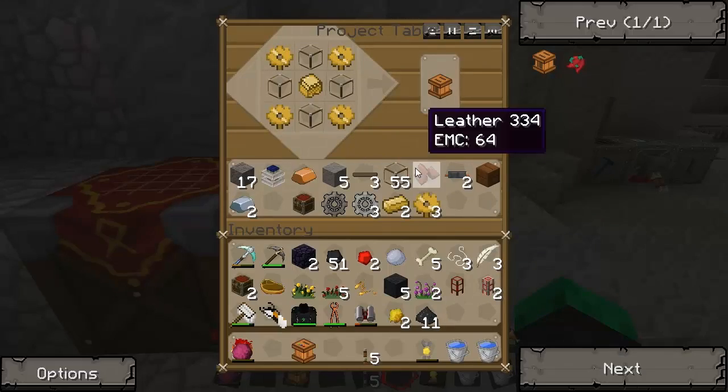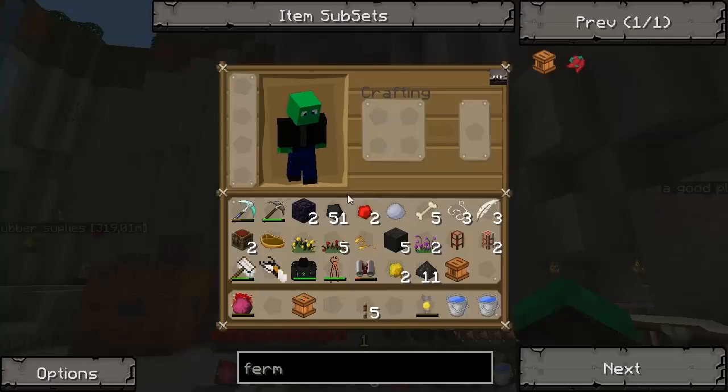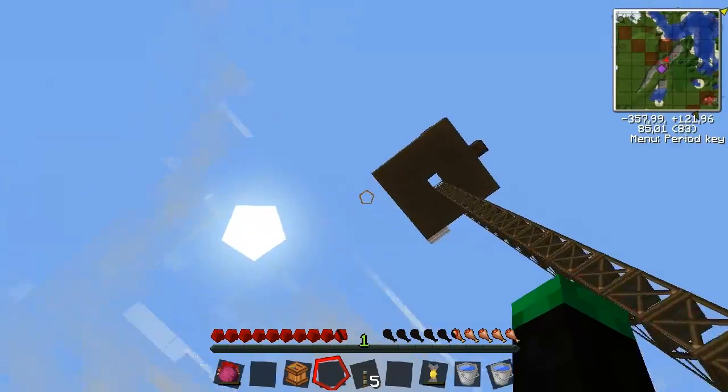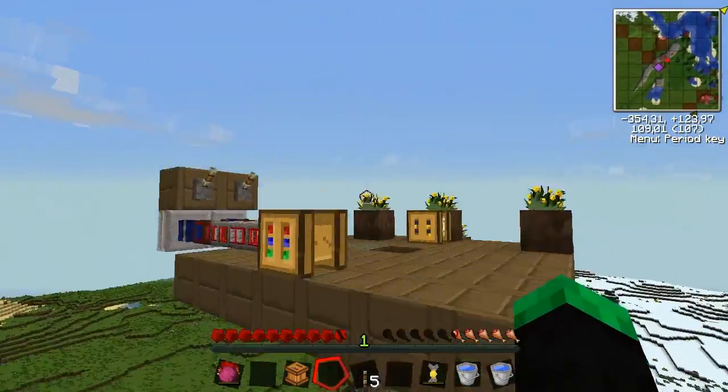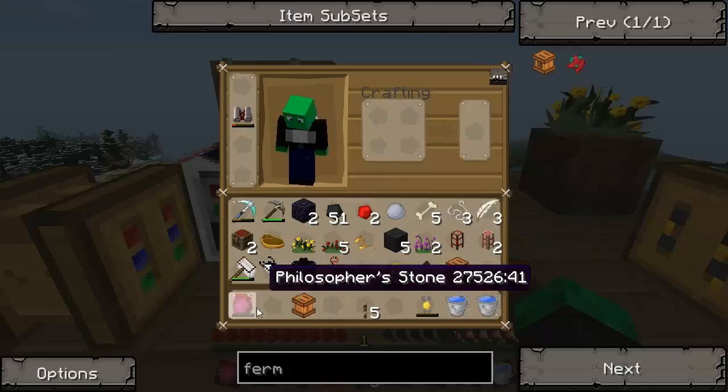I'm going to make my fermenter. And let's put it to use, which I can't because I don't have my jetpack on me. Alright, now I'm up here again, to my forester platform. Fermenter and carpenter - hey, I made a carpenter too.